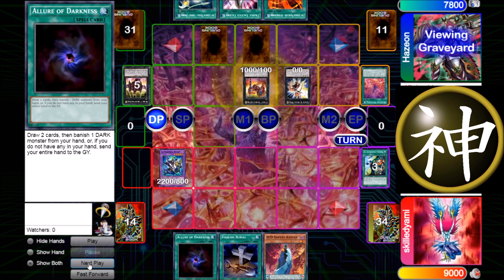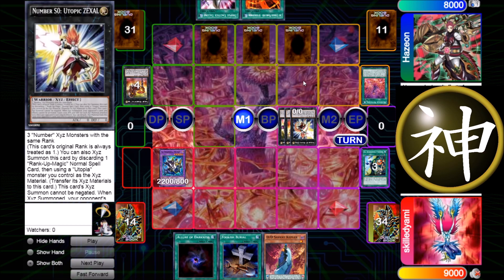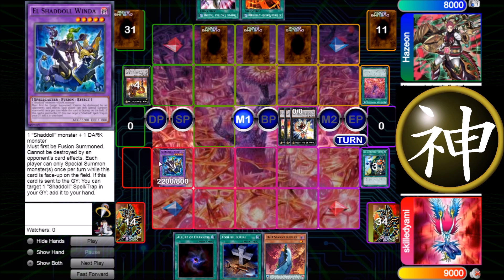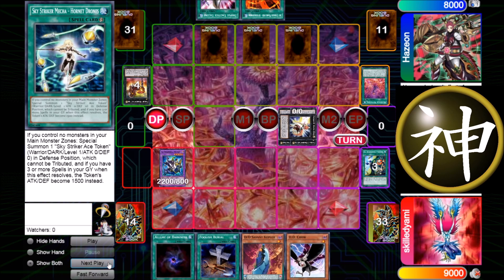He misunderstands me and sends it anyway, so I say I don't want to attack if he wants to think first. I also think it was better to not kill it and let it stay, because with Winda on field and Utopic Zexal with only 2000 ATK he can't do much — it blocks his extra monster zone. If he normalizes Ray and links those two into Sky Striker Link 2, he still can't do a lot. He just goes for Utopic Zexal again and we pass back and forth — he can't kill me easily.